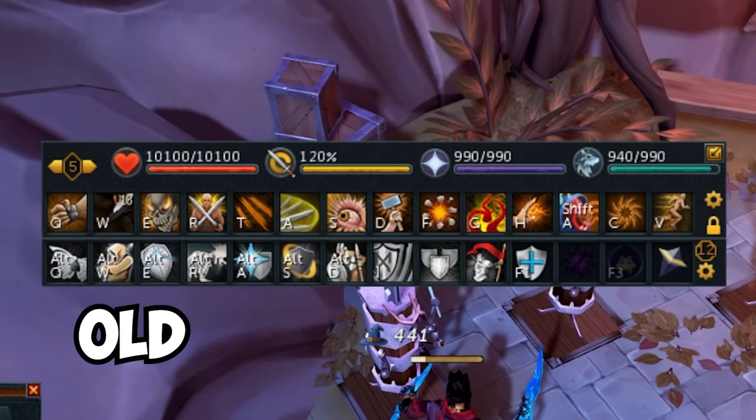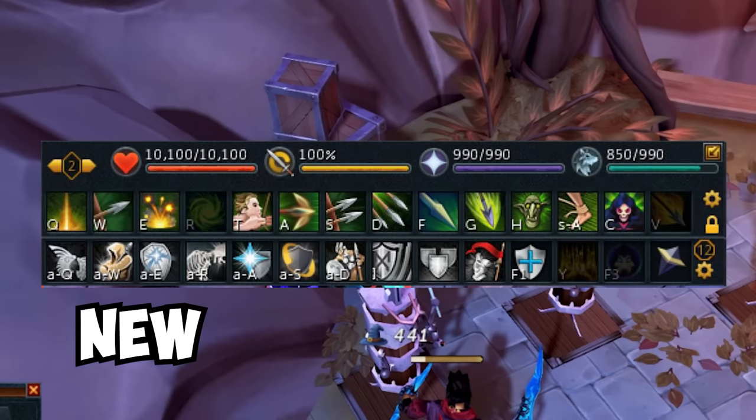Keybind icons have been made smaller and simplified so it's easier to see the ability icon. In the old system, certain keybinds would cover up the entire ability, which made it difficult to see what you were hitting.